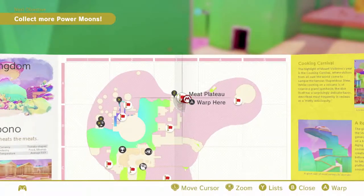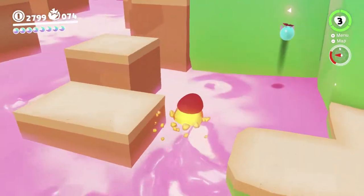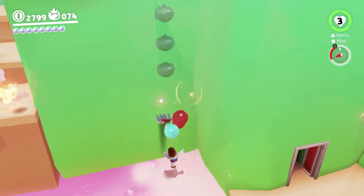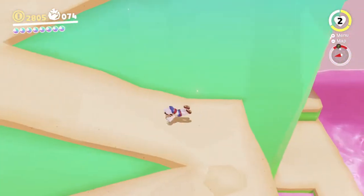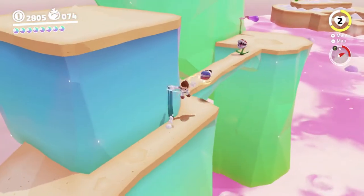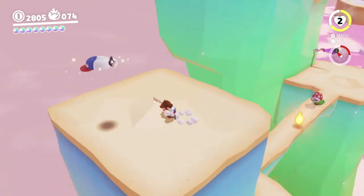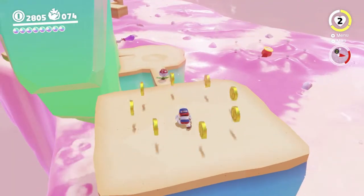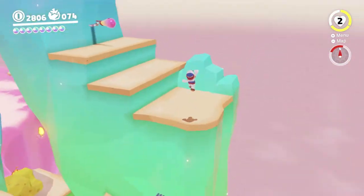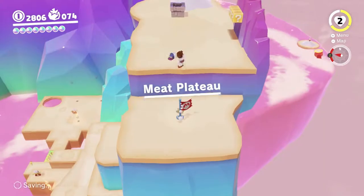The reason there's a two just there is because there's actually a sub-area on the meat plateau — instead of there being nothing there because the meat's gone, there will now be one of those moon pipes there. We're just going to head up this way; it shouldn't be too tricky. There is a piranha plant there to watch out for — I don't really know why, it doesn't really seem to fit this spot. It's pretty easy to avoid, and you can climb up these forks to reach the sub-area and the checkpoint.